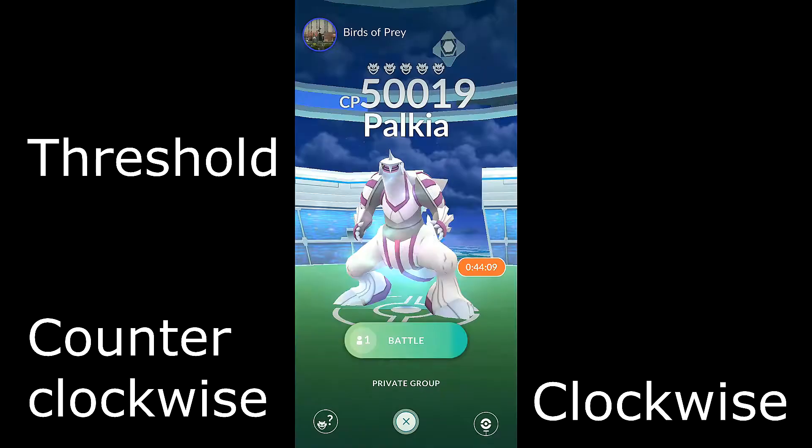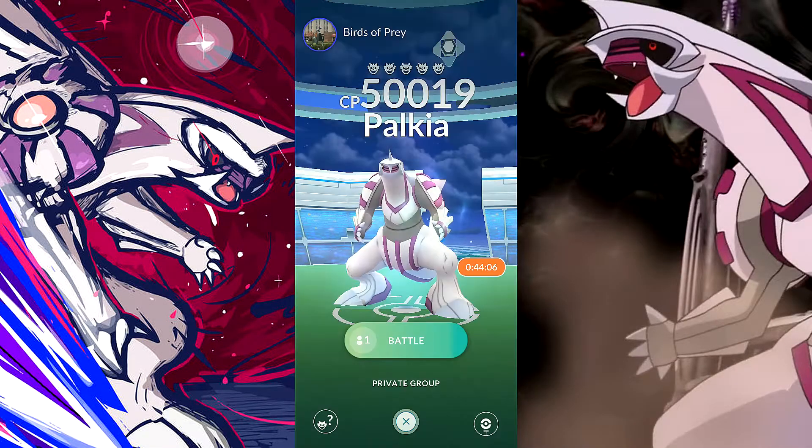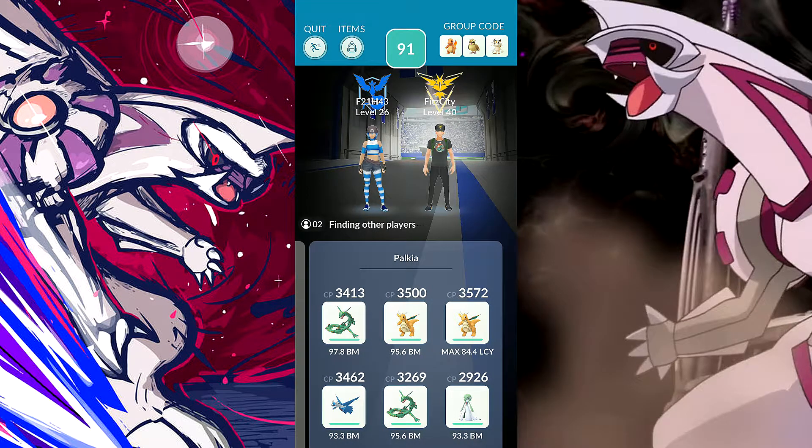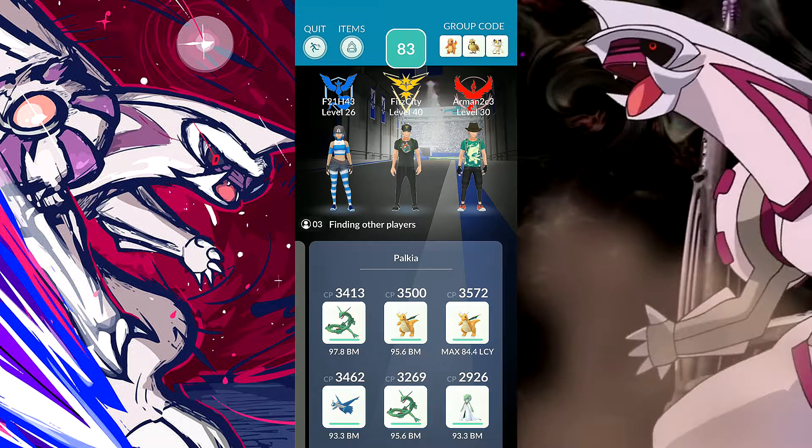Alright, we're going into the Palkia raid. Palkia is a water and dragon type Pokemon, so use your dragons. Rayquaza is going to do the most total damage possible, and Dragonite with Dragon Tail and Outrage or Dragon Breath and Outrage — any good dragon move set will do the trick. It's windy so dragon types are boosted. Gardevoir is also a good option with Confusion and Dazzling Gleam.